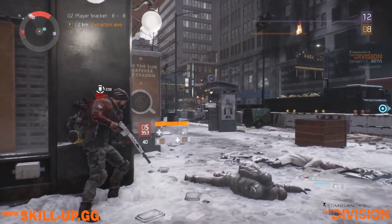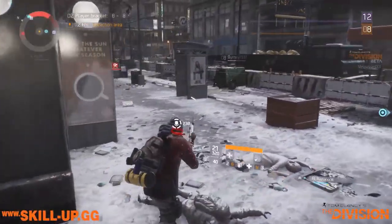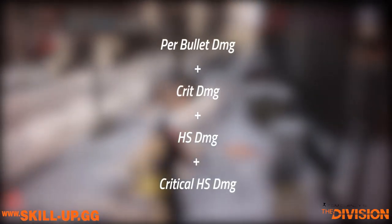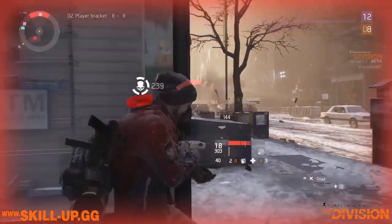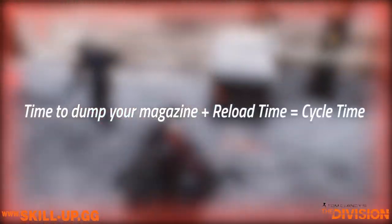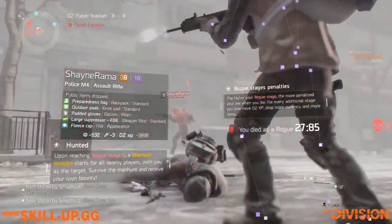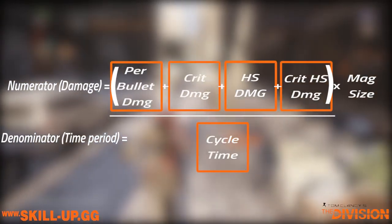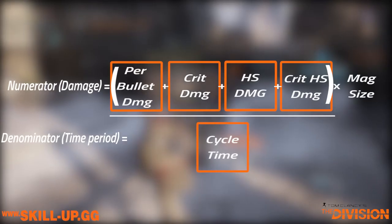With these four things in play, we're ready to calculate our numerator — total adjusted per-bullet damage — which in a simplified formula looks like this: per-bullet damage + crit damage + headshot damage + critical headshot damage. It's then time to calculate our denominator, which is the period of time over which our DPS is measured. In The Division, this value is the cycle time: time to dump your magazine plus time to reload. That is your cycle time. The final calculation is: (per-bullet damage + crit damage + headshot damage + critical headshot damage) × magazine size, divided by cycle time.